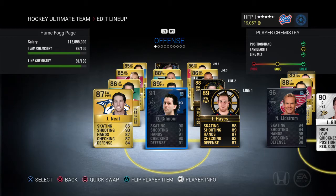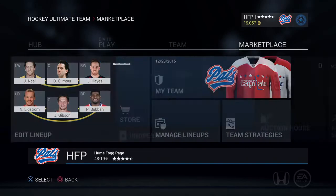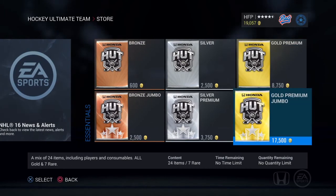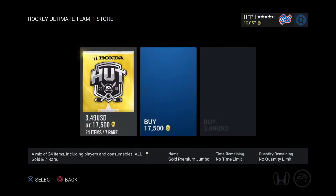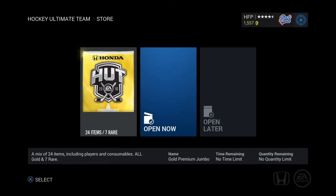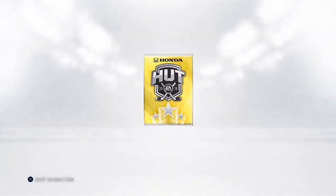All these players are ones I've gotten in packs, so we're still keeping that trend. Speaking of packs, let's go ahead and open one — why not? We're going to the store and grabbing the gold premium jumbo pack for 17,500 coins. Pretty solid team of the week out right now, so maybe we get some of those items. There's even a flashback card for Chris Pronger at 95 rated — probably not, but let's see.